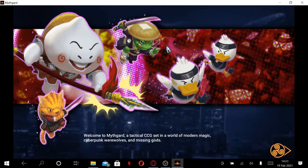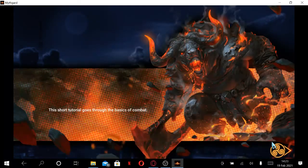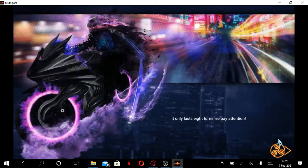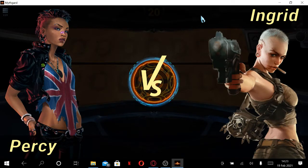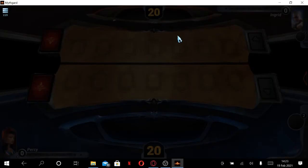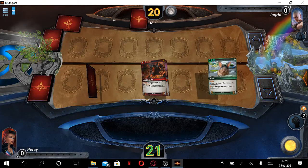Welcome to Mythgard, a tactical CCG set in a world of modern magic, cyberpunk werewolves, and missing gods. This short tutorial goes through the basics of combat. It only lasts eight turns, so pay attention. So this is like Hearthstone — let me show you.